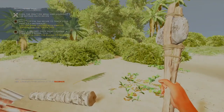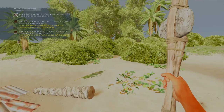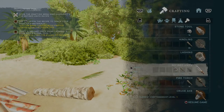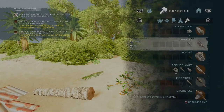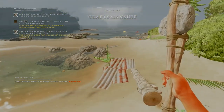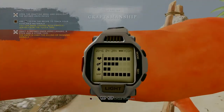It didn't actually clear that task. Craft a knife — let's try this again. We need stone. All right, I think we got it. We leveled up craftsman! That's right, they added skill points to this game.